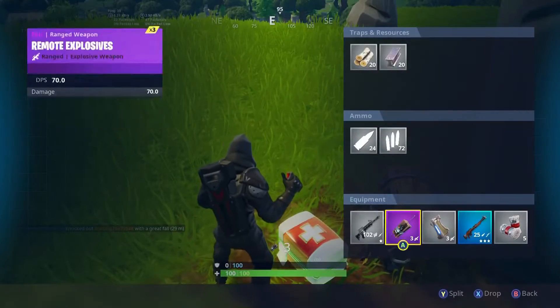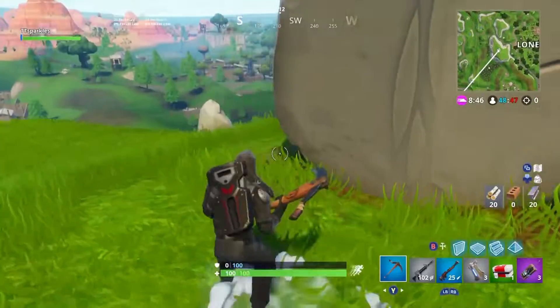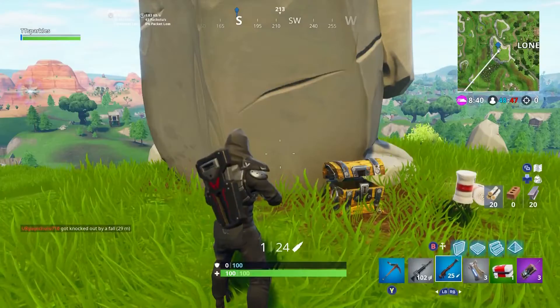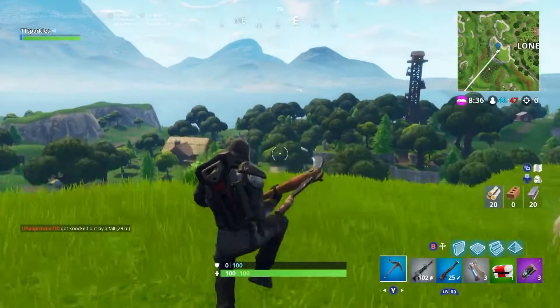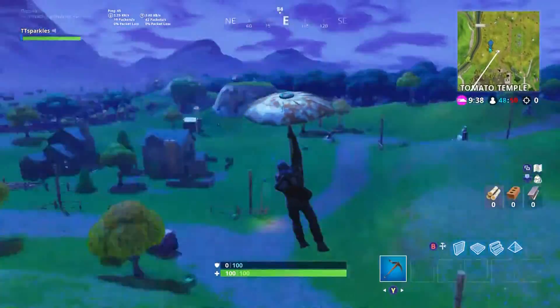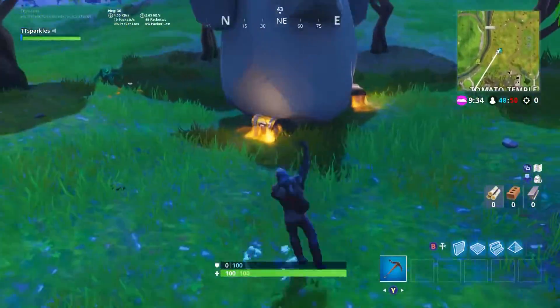All you need to do is go near it and you're pretty much done for number two. I'm going to quickly show you guys where it is on the map, just in case you need that extra bit of help to find it. And there you go. On to the next one. This next one is by Tomato Temple — it's where you normally take your rifts if you're rotating from this area. All you need to do is land next to it and there you go. Three out of seven.